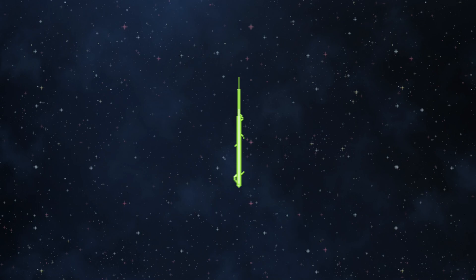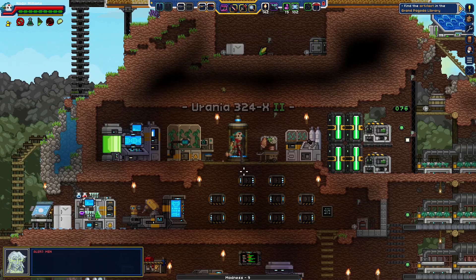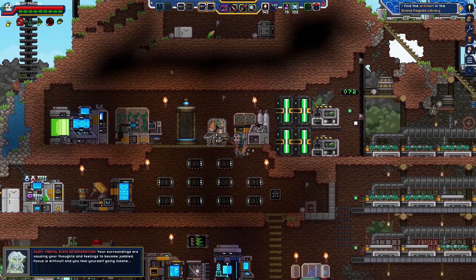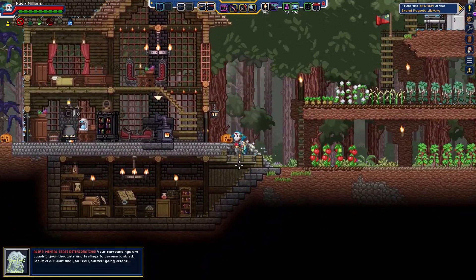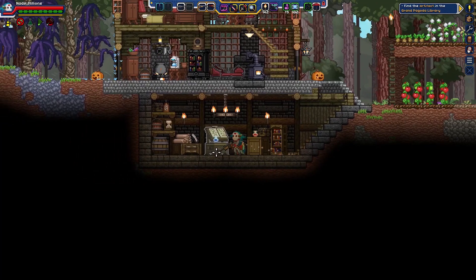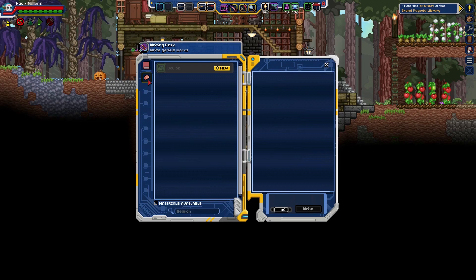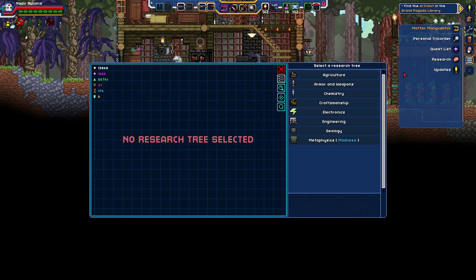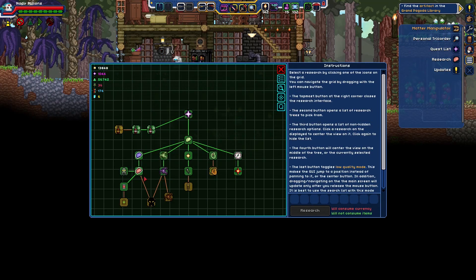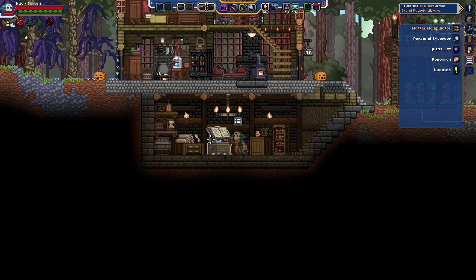Next time we'll maybe have to do some actual constructing and/or exploring. Mental state deteriorating — yes, yes, yes. What did I even research? Shit. This one — ancient texts — that's something we can make. Where though? Oh, maybe here.